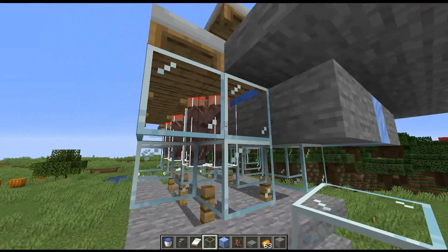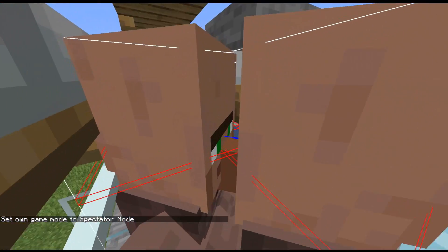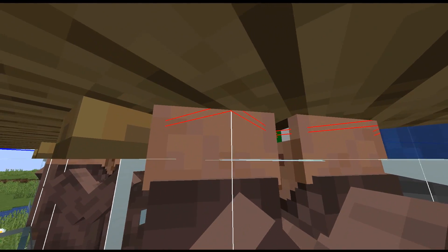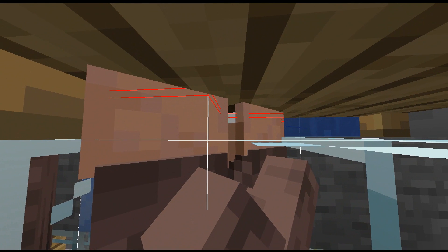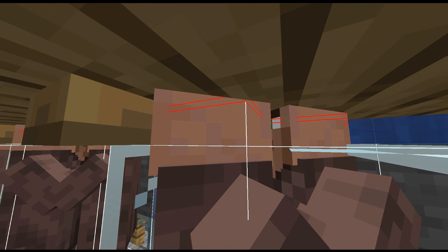The beds themselves don't actually cause any suffocation to the villagers. So even though this bed is directly inside of a villager's head, the actual hitbox on the bed is not interfering with their eyesight — those red lines underneath of it. That way they're still able to breed with each other. If you put a block directly inside of their head where it would cover up those little red lines, then the villagers would not be able to see each other and would not be able to breed.